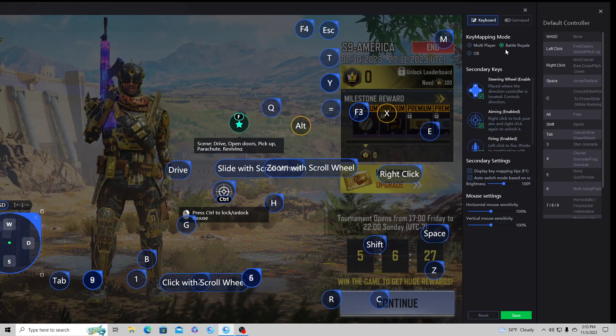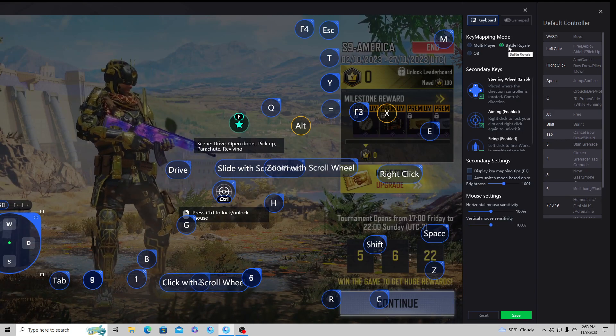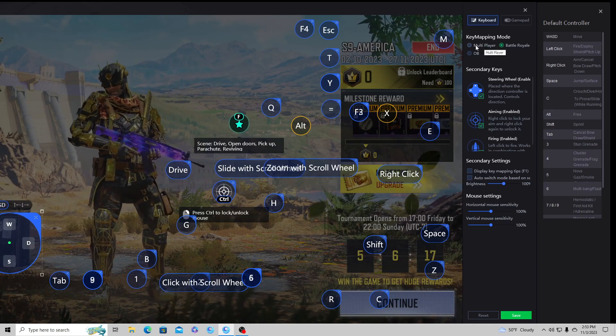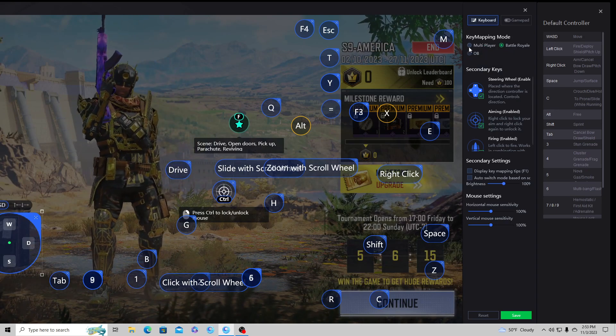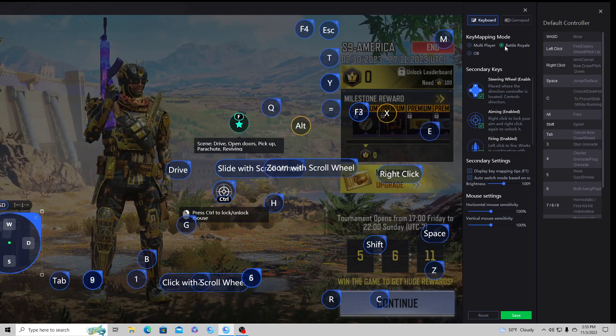When it switches back and forth like that, all your keys will be off because they're set for two different modes. As I can show you on my screen, multiplayer has one layout and battle royale has a different one.